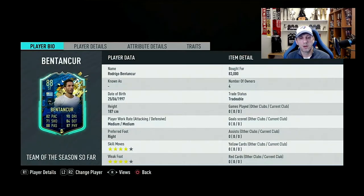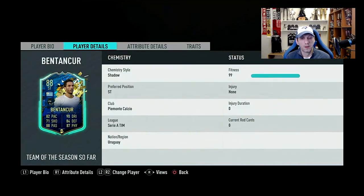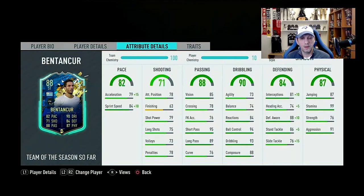Rodrigo Bentancourt from Juventus. 187cm — so he's very tall, 6'2". Medium-medium work rates — not the best, not the worst for a CM or CDM. He has 4-star skills and 4-star weak foot. No traits. 82 pace overall with acceleration 79 and sprint speed 84. That's a good differential — exactly 5 points. If you want to play him in a CDM spot, when you apply the Shadow chemistry style, you get plus 15 and plus 10, giving you 94 acceleration and 94 sprint speed.